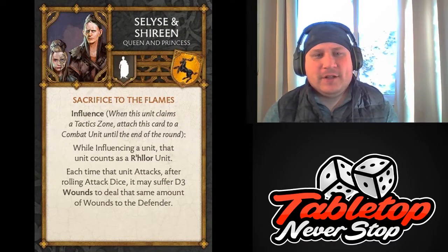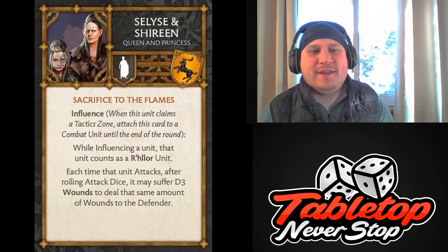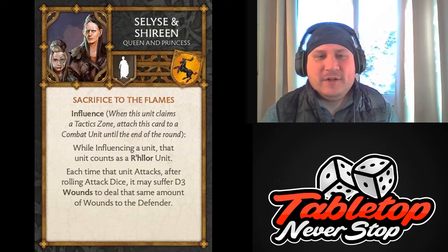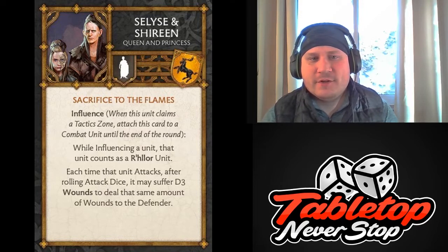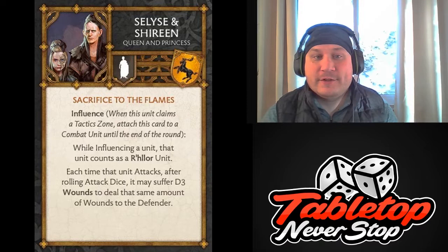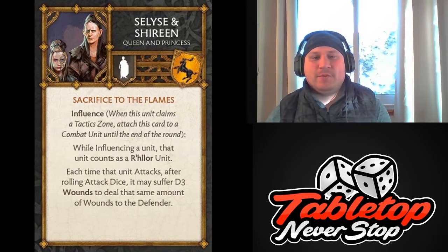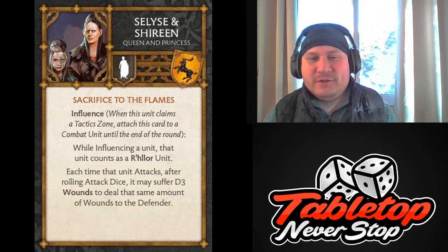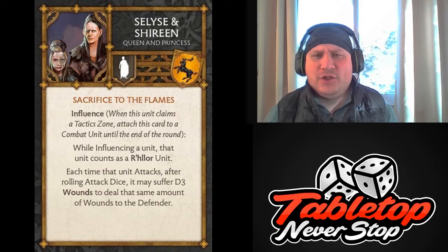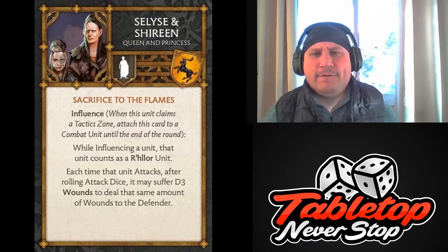They have the ability Sacrifice to Flames. The NCU has Influence. When it claims a spot on the tactics board, it can attach to a combat unit until the end of the round. While influencing that unit, it counts as a R'hllor unit. Each time that unit attacks, after rolling attack dice, it may suffer D3 wounds to deal the same amount of wounds to the defender. We have no idea what R'hllor is going to mean yet. I would expect Melisandre's tactics cards to affect R'hllor units and potentially other Stannis characters as well. It might be very important, and it might not. The ability to risk D3 wounds to deal D3 wounds is pretty good situationally. It's not mandatory, and you can do it after you roll attack dice, so you get to decide if you think it's necessary.